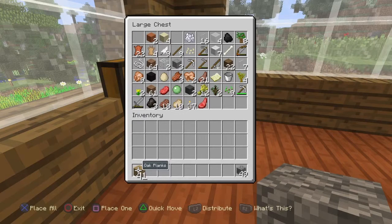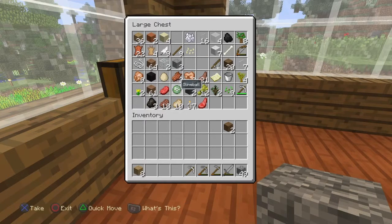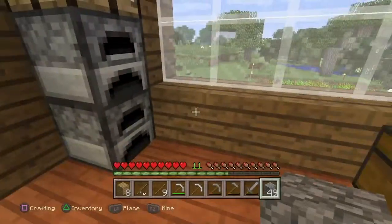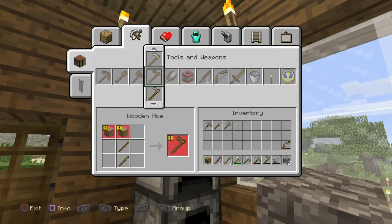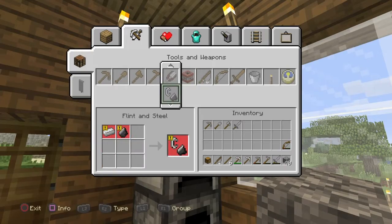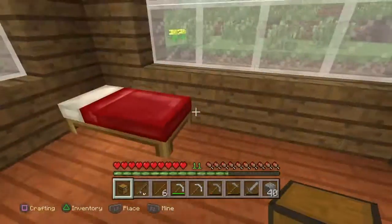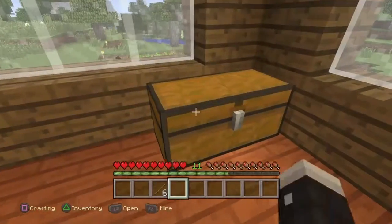I might also make a new chest so I can put all my old tools in there. I need to get some more sticks — let's make a chest and some sticks. I'll put all my old tools in there. There we go — brand new tools. I'm gonna call that the tool chest.